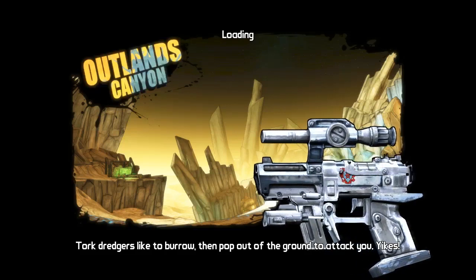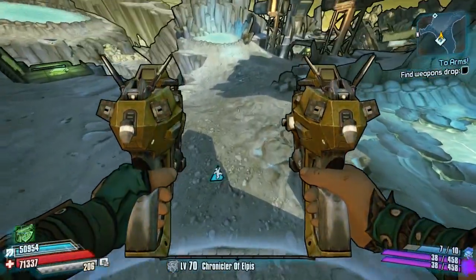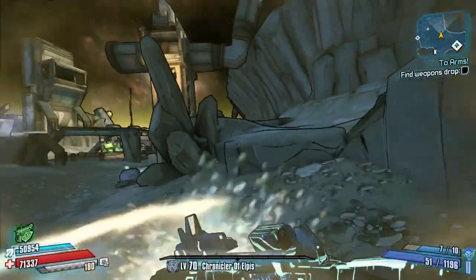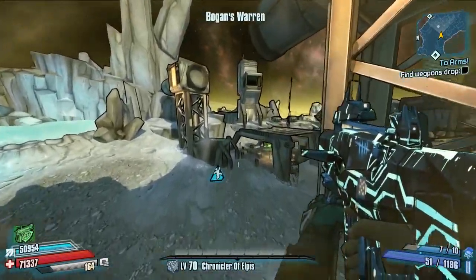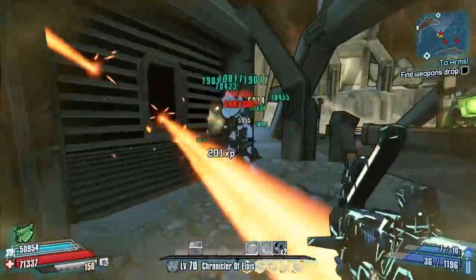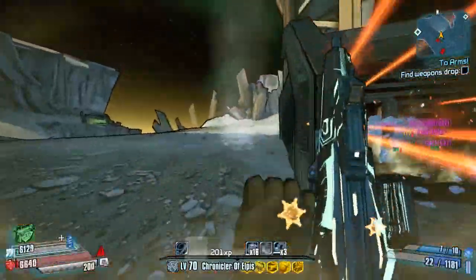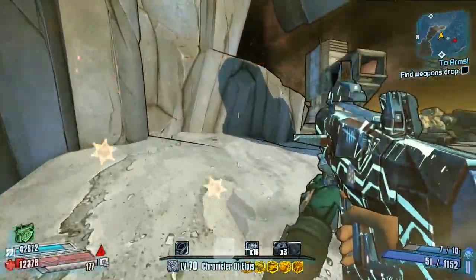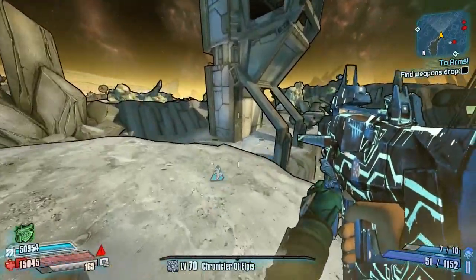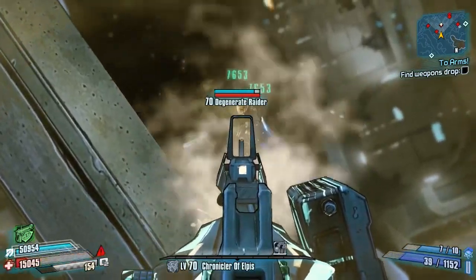Welcome back to some more Complete Loot Overhaul farming here on Borderlands: The Pre-Sequel. We're carrying on with the Complete Loot Overhaul patch, which is a community patch made by Raven Jim and a few of the modders. Today we're going to be farming Drongo Bones because now this guy drops the Maggie as well as the Fatale, so we're going after him hoping to get the Maggie.